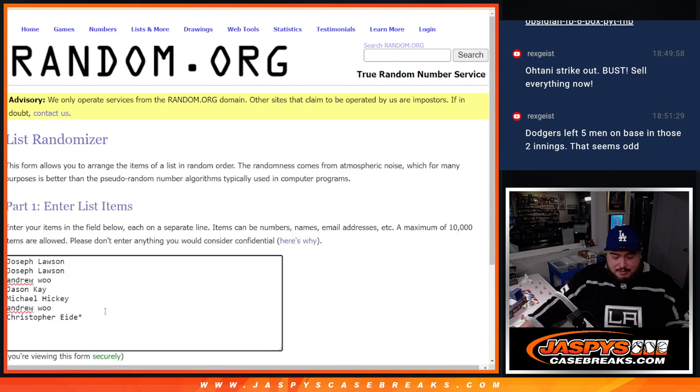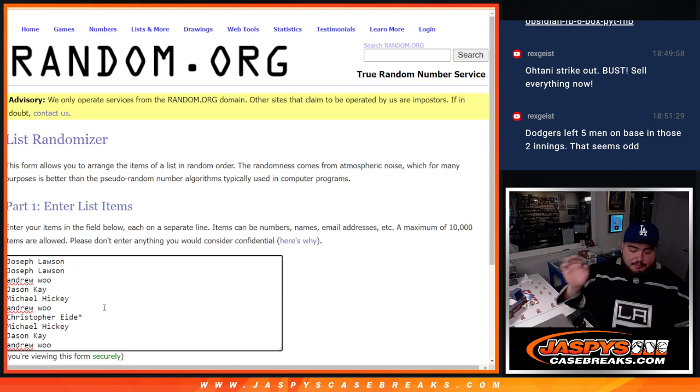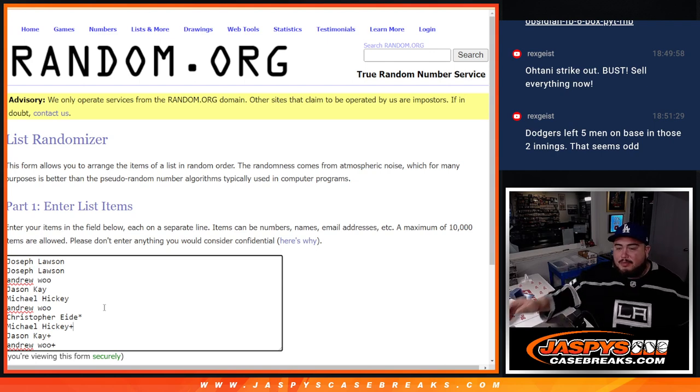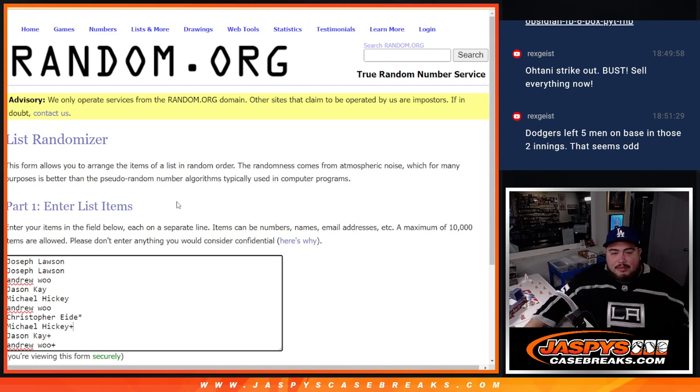Yeah Rex, I don't know if you've seen the first inning, but Mookie had a single, Tani had a single, Freddie Freeman had a single, and then the rest of the people struck out. So first half, all the big guys did it. Second half, only 2 out of 3 got a chance to — Freddie didn't get to bat this inning.